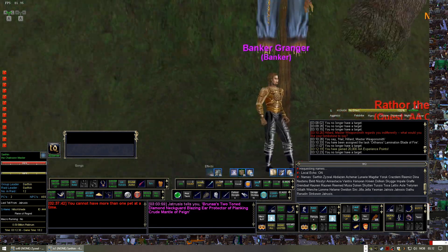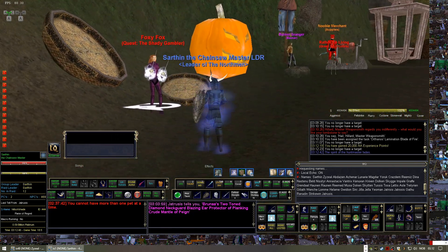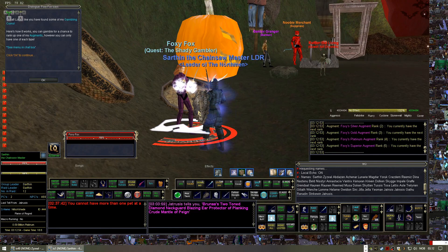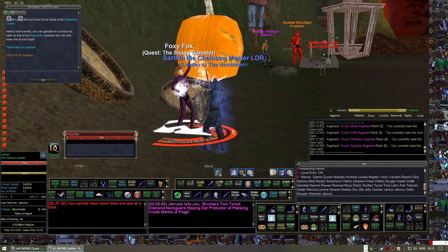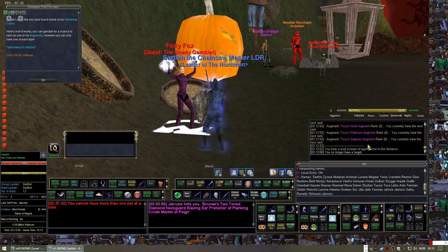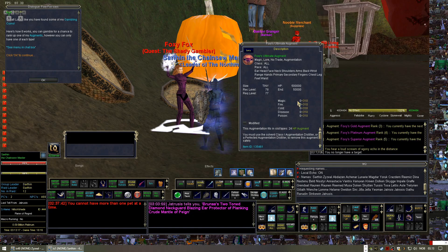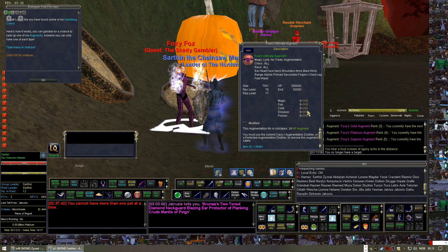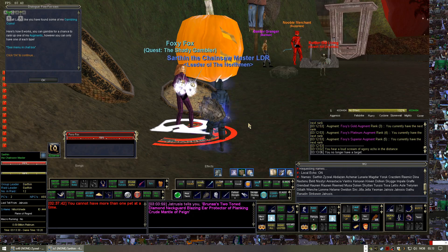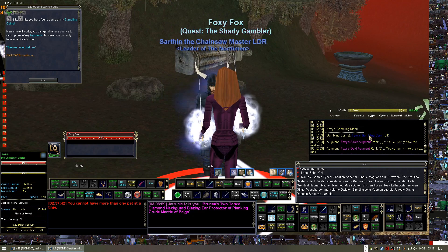Then we have another quest NPC which has been frustrating for many players — that is Foxy Fox, the Shady Gambler. Foxy Fox will give you the opportunity to get some really nice augments that you can socket into your weapons. The top augment — the ultimate augment — adds 500,000 hit points and a lot of heroic resists, so these are really nice augments.